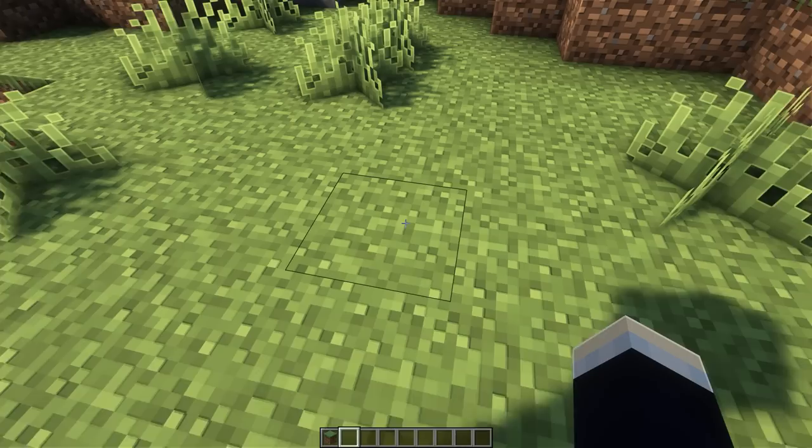For the second mob farm, we have one that isn't utilizing a spawner but is instead just utilizing natural mob generation. Heading on inside — just please excuse me, because we're on my hardcore world and I can't really fly around. In here, as you can see, we have multiple layers of platforms that can spawn mobs on them. We've also added trapdoors on the floors to stop spiders from spawning and clogging up the system. All of the mobs will eventually fall off thanks to these open trapdoors, fall down into the streams and into the hole, lose a whole bunch of health in the process, and then we can just head down, kill the mobs, and get a whole bunch of XP and items.